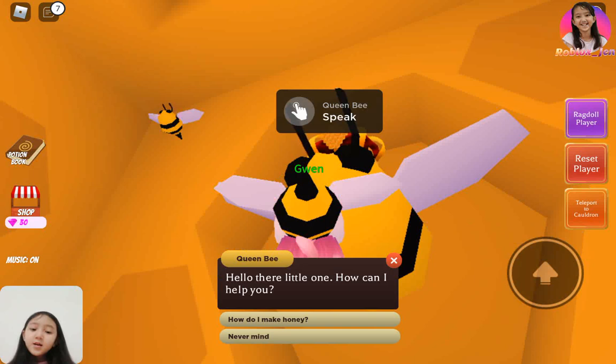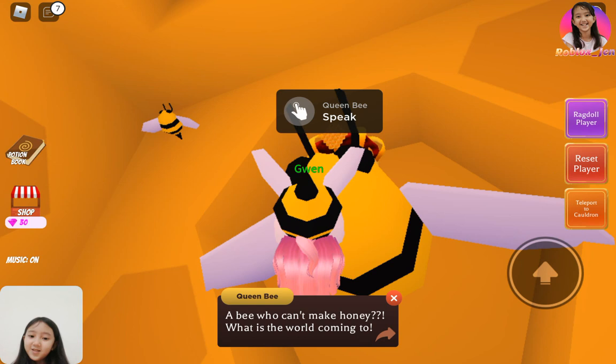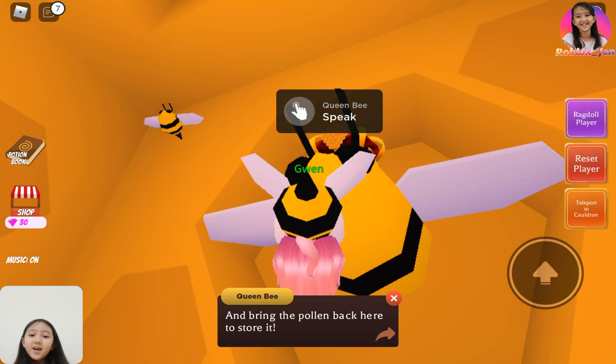Speak to the Queen. She says: 'Hello there, little one, how can I help you?' I ask how to make honey, and she says: 'A bee who can't make honey? What is the world coming to?' She tells you to find pollen and bring it back so you can make it into honey.